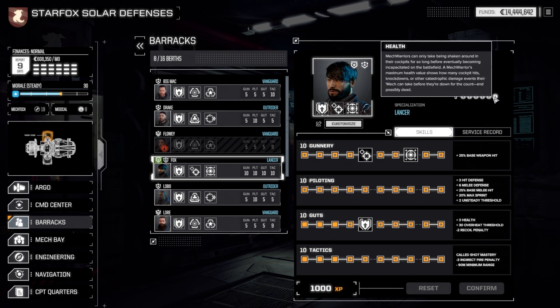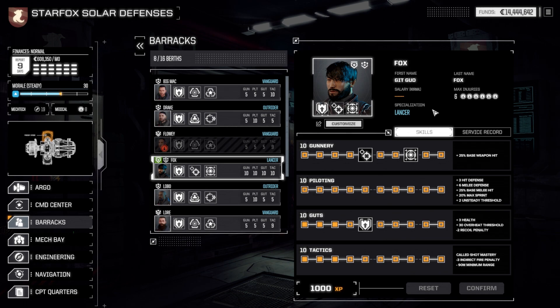I'm extremely hard to kill now - I got a ton of injuries - but one of the advantages of piloting is right here: plus three hit defense. That means shots made against you are basically three stages more difficult, so I believe that translates to like 15% harder to hit, so that makes a difference.